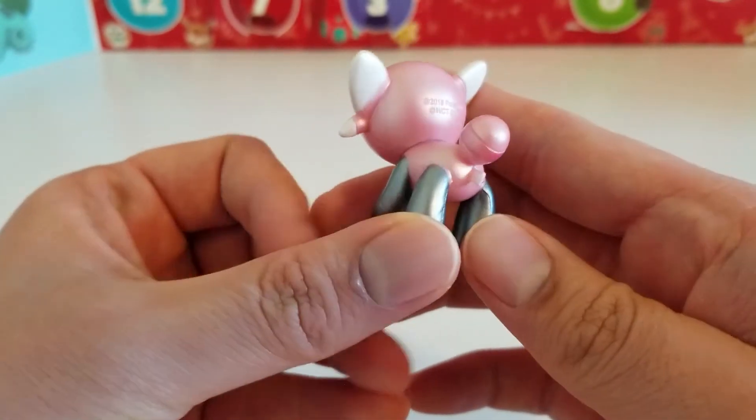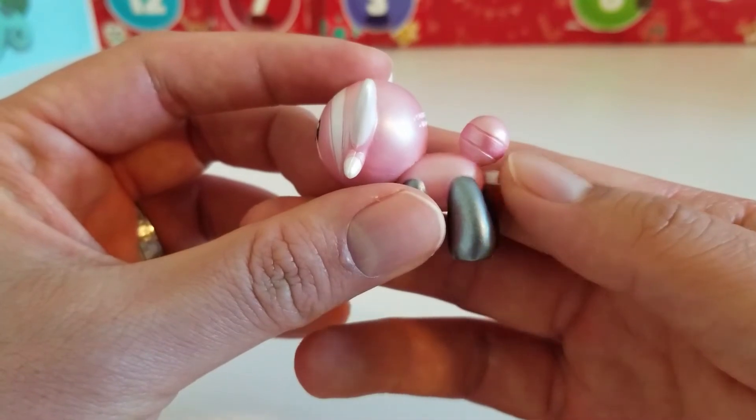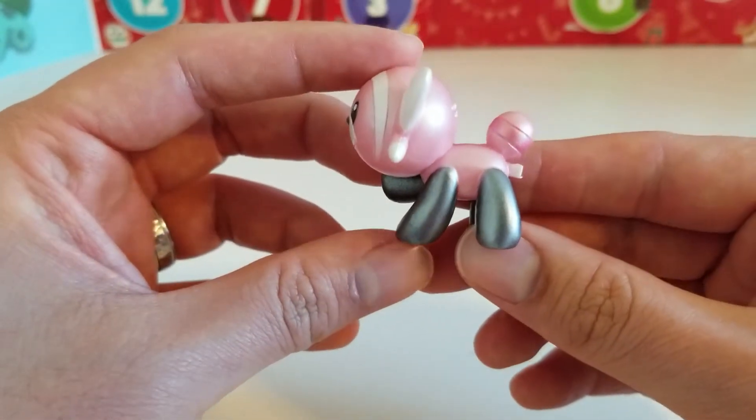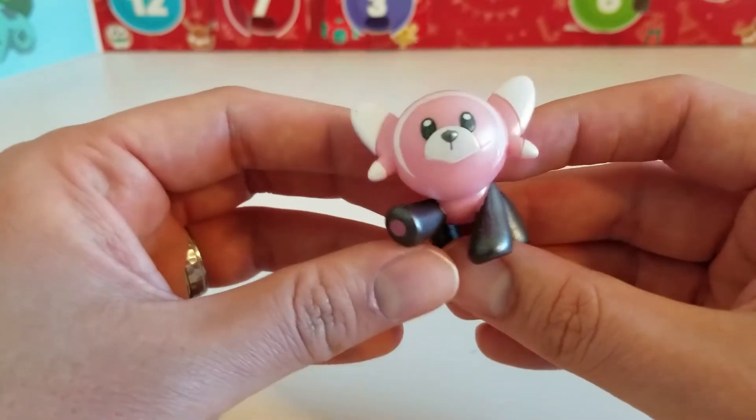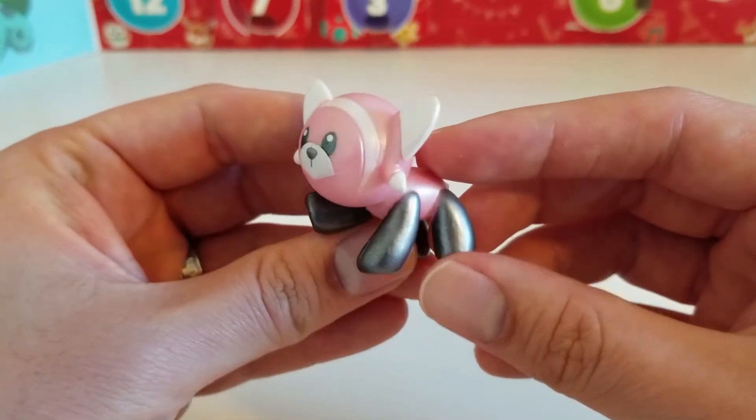You can see from the back — look, they even have a little tag. And then the black legs, and then the paw pads underneath. So there we go. That's the Stuffel figure.